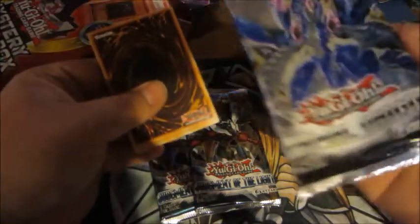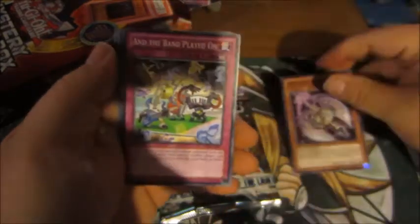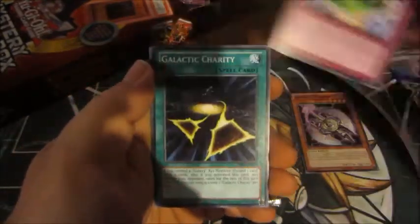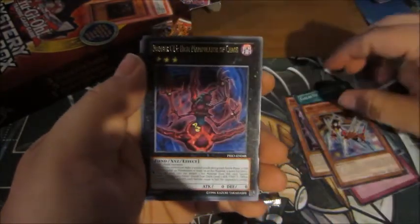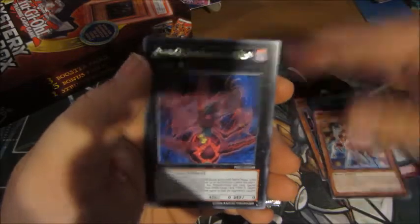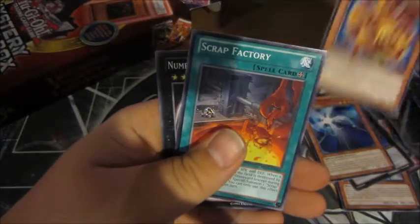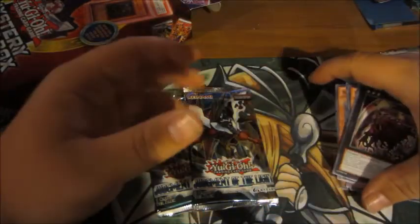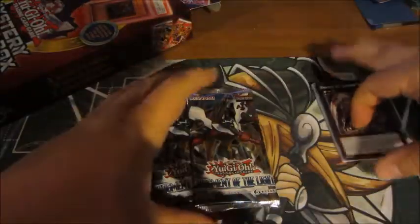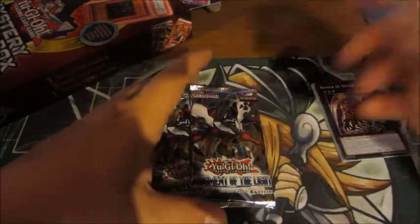We'll start with the three main booster packs. Starting with Primal Origin: we have Artifact, Galactic Charity, ZW Sleipnir Mail, Number C43, Galaxy Mirror Sage, Hazy Flame Hydra, Scrap Factory, Number 48 Shadow Lich. These are Zexal-era packs — before there were guaranteed foils in every pack, at least a super rare. So that's why there was no foil in that one.